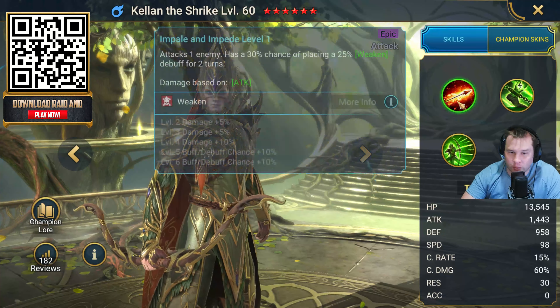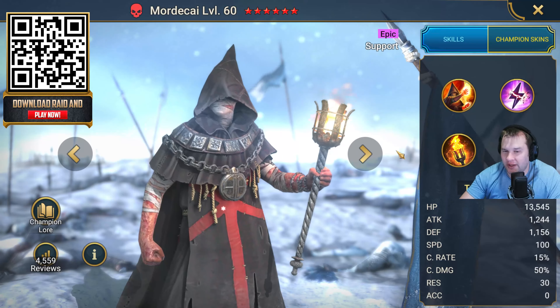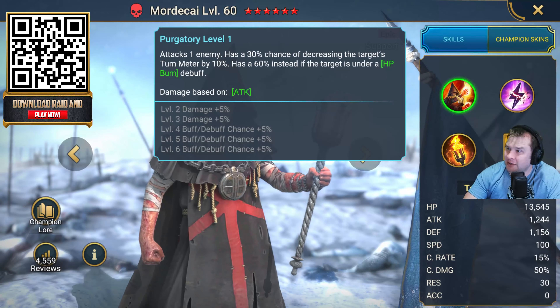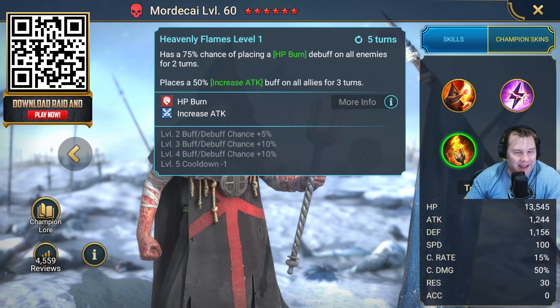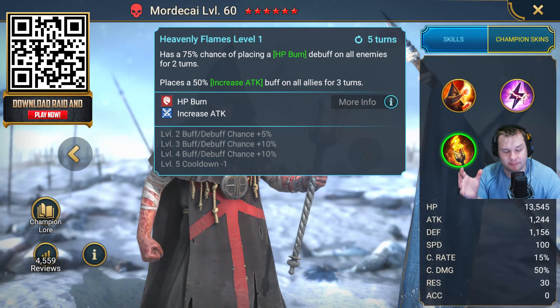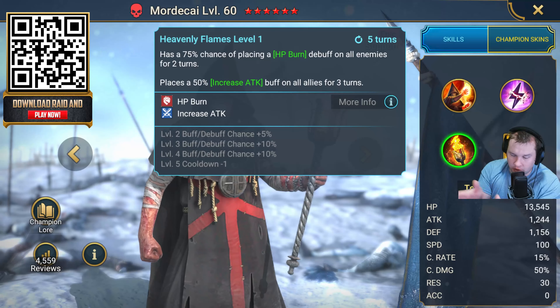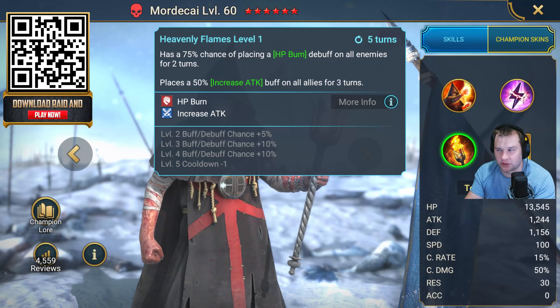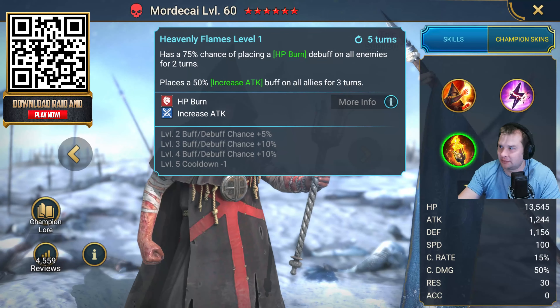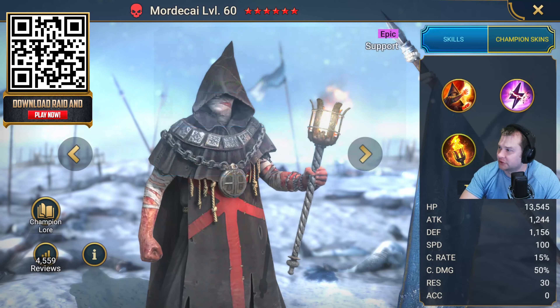Your last choice of these three is gonna be Mordecai, and with Mordecai you're gonna get five magic brews, 100,000 silver, and also one XP boost. Support champions are beneficial to fill out your squad. Mordecai can decrease your enemy's turn meters — depending on what's going on, they can decrease them quite a bit. He's also got a cool effect called HP burn: it takes a portion of that enemy's health and damages all the other enemies with it, and he can do that to all enemies for a couple of turns. Depending on the arena and enemy setup, this can be really crucial, and he's also got a bonus to ACC in all battles.